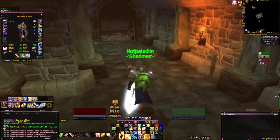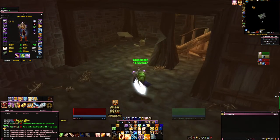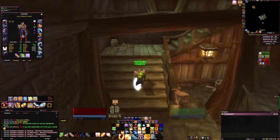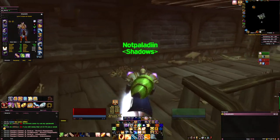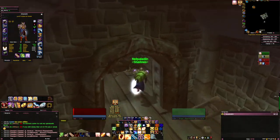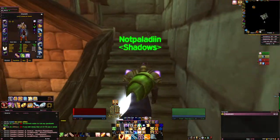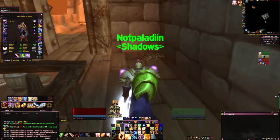First of all, you can do this with gear on. It might be better to drop it off if you have too much spirit gear, stuff like that. But basically what you do is you go up and drop your health low, basically like I do here.